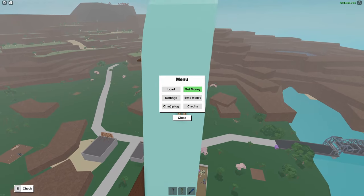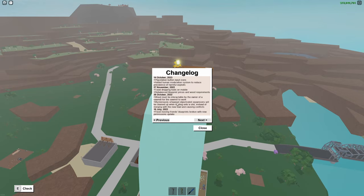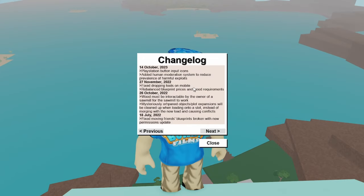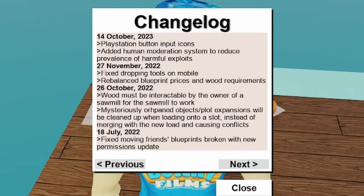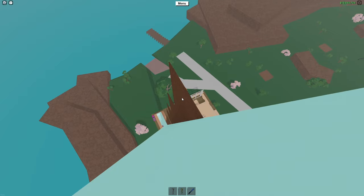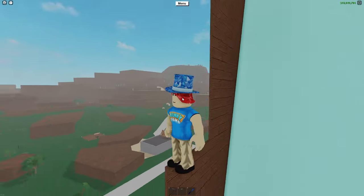We can go ahead and take a look at the changelog really quickly. You'll notice there are two things in it. The first is something about PlayStation — if you're a PlayStation player, you now have button input icons, which is fantastic. More importantly, it says they added a human moderation system to reduce the prevalence of harmful exploits. It's a little ambiguous and doesn't tell you specifically what got added, but maybe there's a shroud of secrecy for a reason.